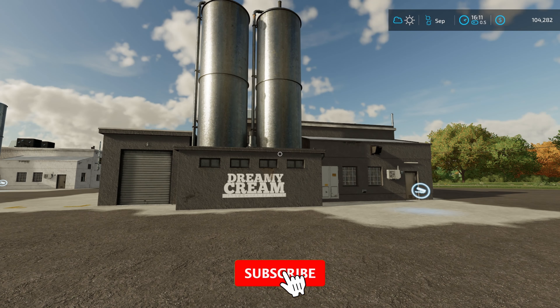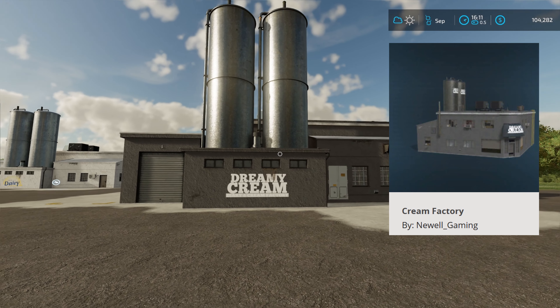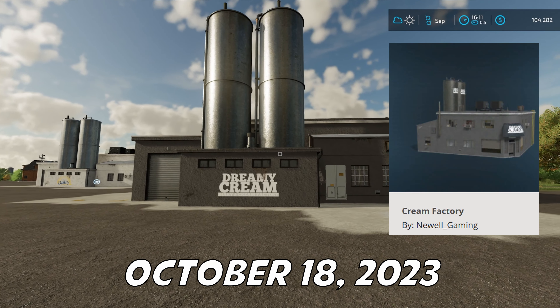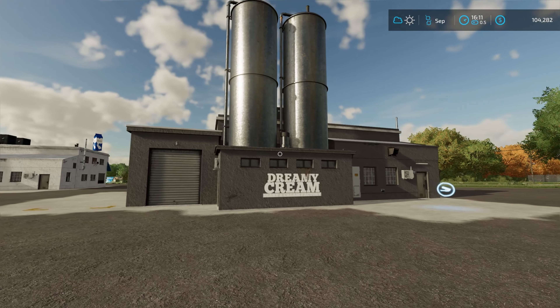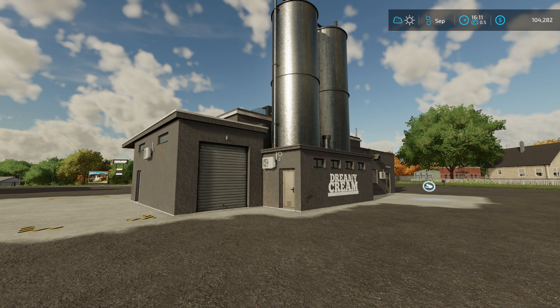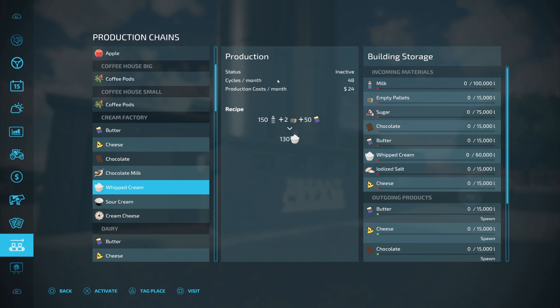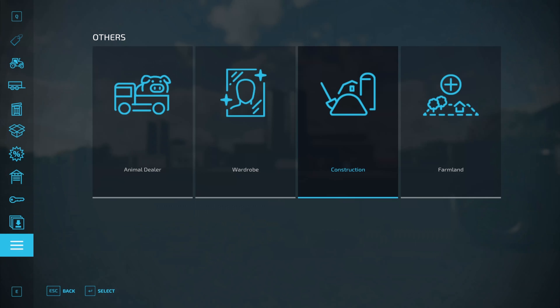How's it going everybody, Driver 53 here. Today we're going to be going over the Cream Factory by Newell Gaming, released on October 18th, 2023. This is available for all platforms — yes, console players, you are going to get to use this as well. Not only does the dairy and cream factory have your regular butter, cheese, and chocolate recipes, but it has additional ones for chocolate milk, whipped cream, sour cream, and cream cheese.